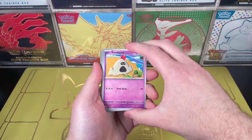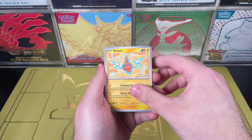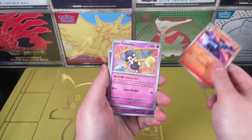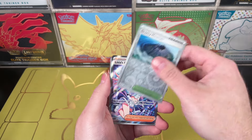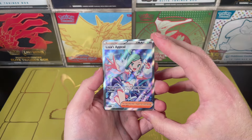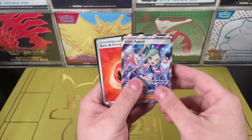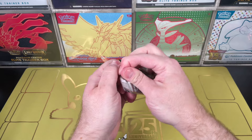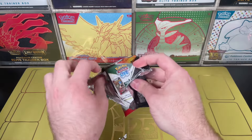Let me slow down a little bit. We have a Sandygast, a three-headed monster, Rotom — oh, Togepi! A deduction kit, this monster doing whatever... Espeon, Gravity Mountain. I think this is a good one — y'all love your girl supporter card. That's a pretty good one. There's a little skirt action there, that's probably an expensive card.